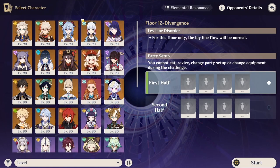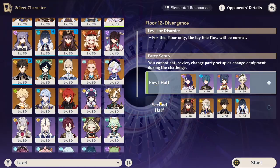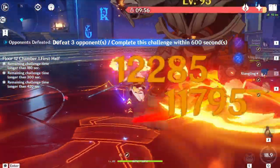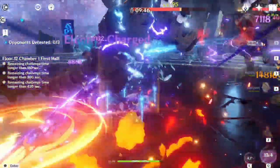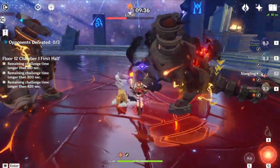Alright, here we are with Floor 12. I use the same team, of course — this is from the previously recorded video, just with commentary. Floor 12 is just one big DPS check, just like 2.8. The first chamber is these two robots and then the Flying Robot. Just think of them as Ruin Guards — they die off elemental reactions. If you have elemental reactions for days, this should be pretty easy regardless of what team you run: Kokomi with Bloom, Raiden, Hu Tao, Yoimiya, Diluc — any elemental reaction-based team destroys this.